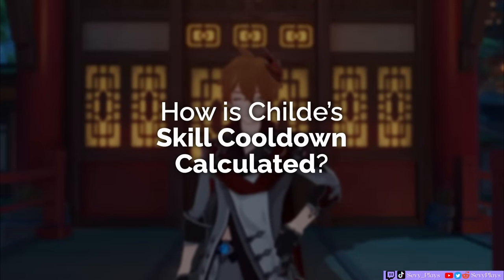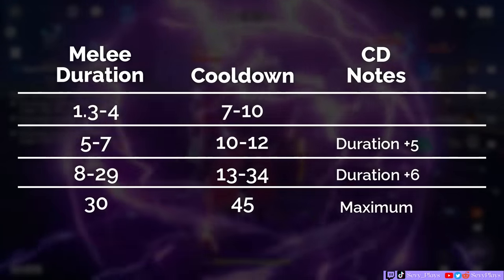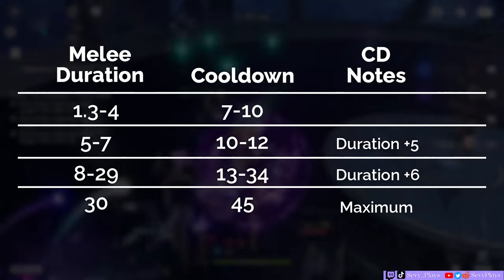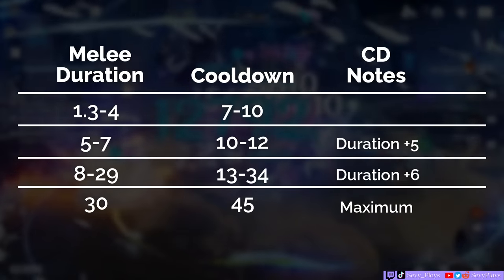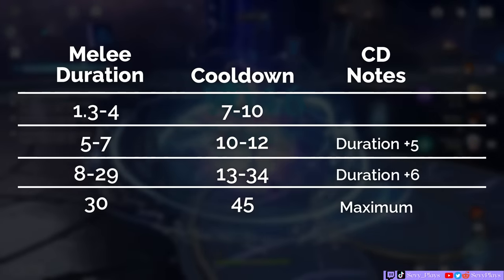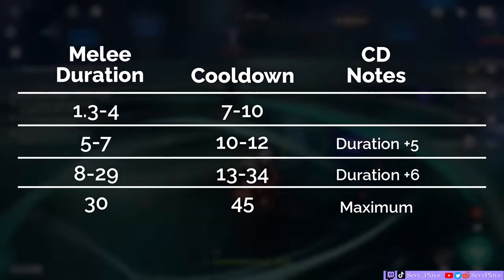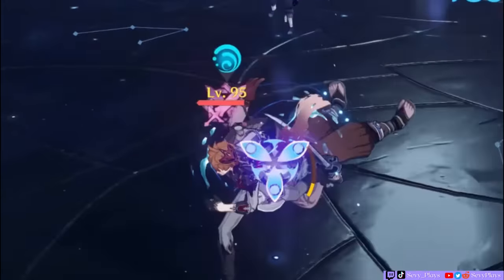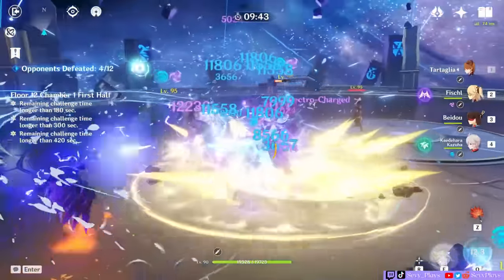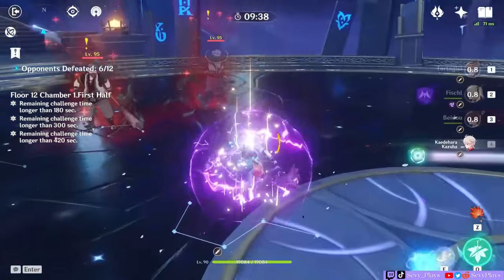How is Childe's skill cooldown calculated? Childe's skill cooldown increases the longer he stays in melee stance. If he's in melee for 1.5 to 4 seconds, the cooldown will range from 7 to 10 seconds. From 5 to 7 seconds of melee, cooldown ranges from 10 to 12 seconds. And from 8 seconds to 29 seconds of melee, his cooldown will be 6 seconds longer than his melee duration. If you max out Childe's melee stance of 30 seconds, you will end up with a 45-second cooldown. You will get a red symbol on top of him if you're close to maxing out his cooldown. If you want to end up with a manageable cooldown, I would personally recommend keeping him on the field for about 10 seconds or so, or at least just long enough to use your off-field supports for his hydro-enabled reactions.